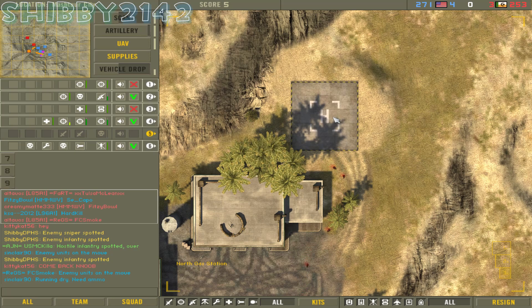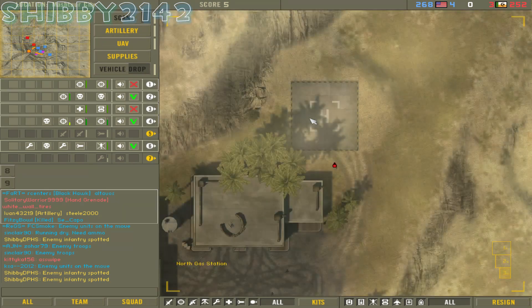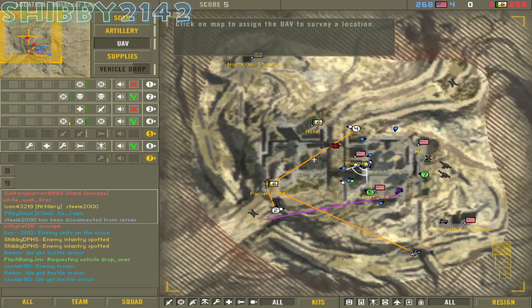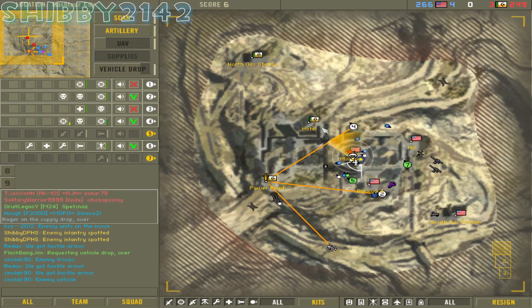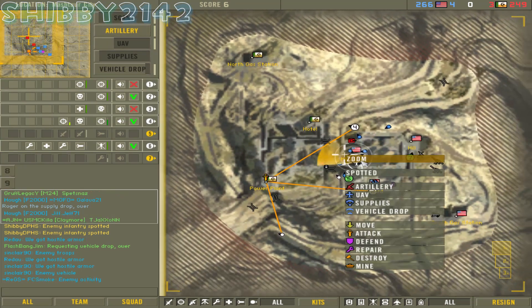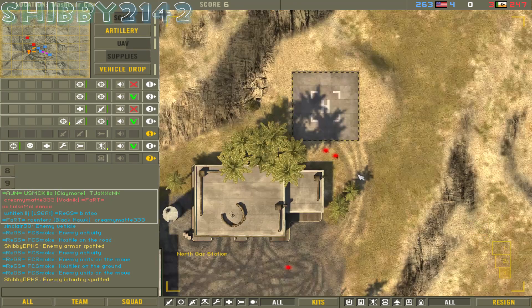I saw the big blob of red guys — those are all enemies marked in red. They're waiting for the helicopter to spawn. The best thing that I just laugh my ass off at is when you can time the artillery to blow up the helicopter before it takes off and get basically six kills. It's hilarious because the artillery is so strong in this game — it basically levels any flag area if the shells hit right, killing people in one hit.